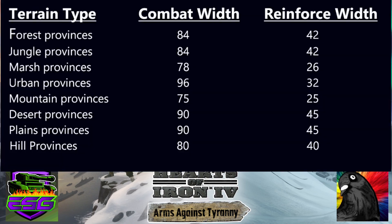The new numbers might be a little easier to think about. The older numbers were harder because they weren't always a simple number and then half of that. For example, forest and jungles were 84 but half was 42, mountains were 75 with 25 reinforce, and urban tiles were 96 with 32 reinforce.